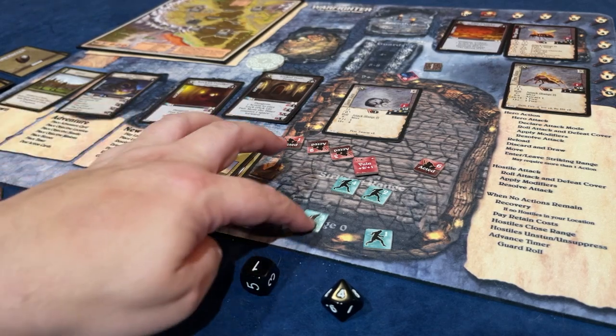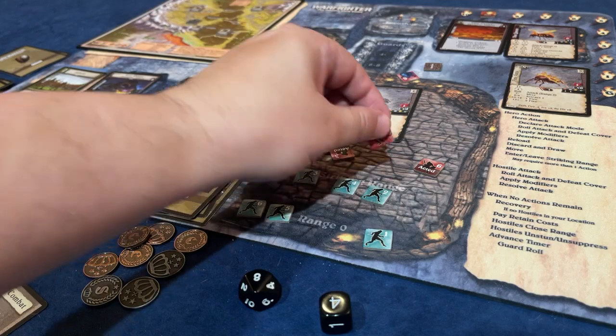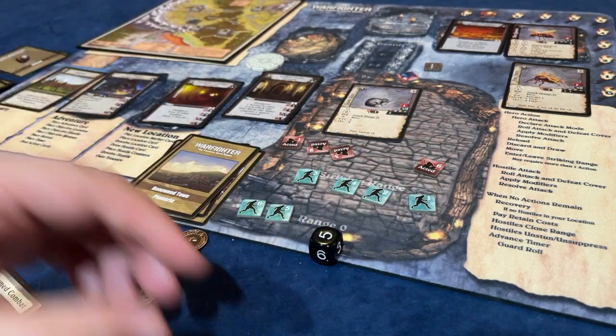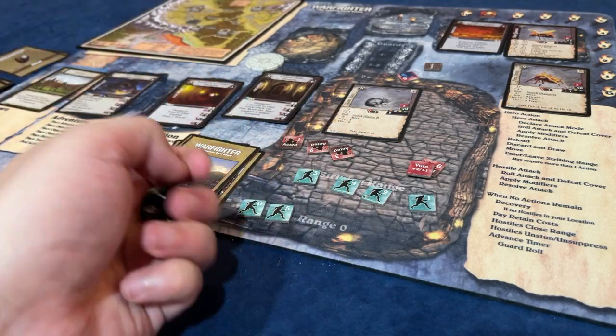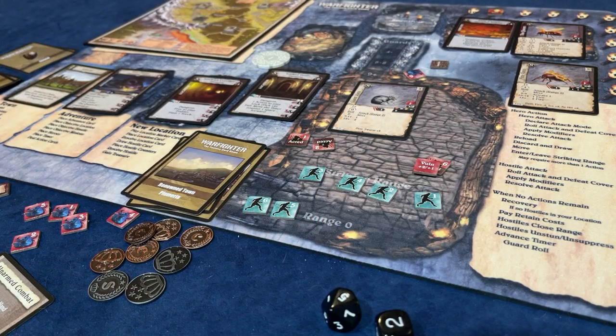I'm going to move the squire in and attack the one with a vulnerable to get divinity. There's an 8, which is a kill - that one is dead, and he gains 2 divinity because it had a vulnerable on itself as well as the enemy. Gareth gets 3 potential actions. He goes in, attacks one - a 2 becomes a 4, not enough, so vulnerable goes on the enemy. He attacks another one - a 5 becomes a 7, that's a kill. Both of his actions done.